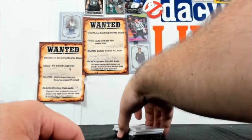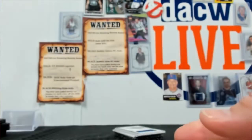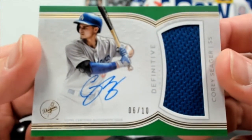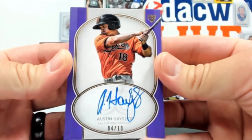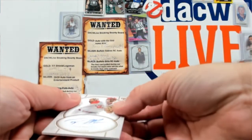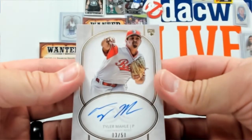We might have a bonus card then — with the redemption. You got three spots left, I got four cards. Adam Jones out of 30, relic auto. We got a Corey Seager out of 10 — this is out of 10 and it's green. It's a relic auto. This is the last card of the main break: it's an Austin Hayes out of 10, rookie auto. And then this last card — everyone has a shot at it, separate. It's a Tyler Mayo — out of 50, rookie auto.